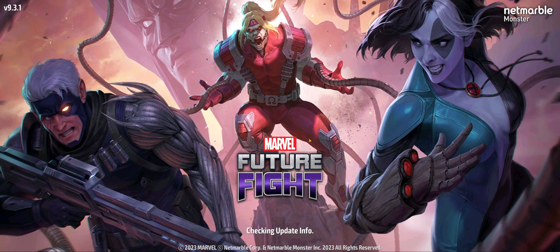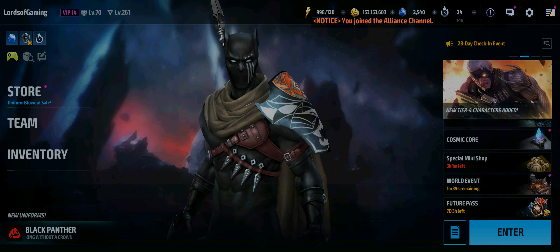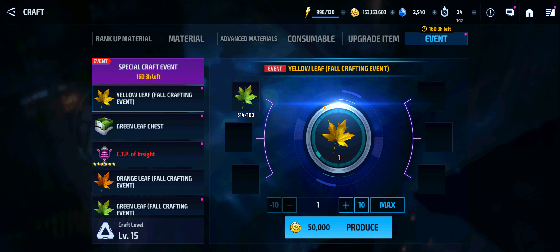You're going to collect colorful leaves — it's a nice autumn-themed event — by completing dispatch and dimension missions. You can get various growth materials from the foliage chest and craft the CTP of Insight using those. So let's take a look at the event real quick. You're going to have a number of things: you've got to collect these green leaf foliages, these yellow leaf foliages, and these leaves.